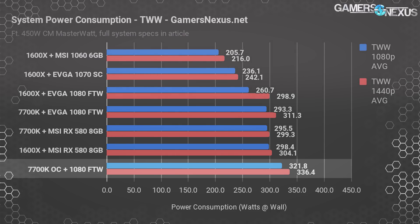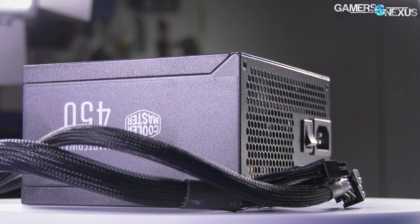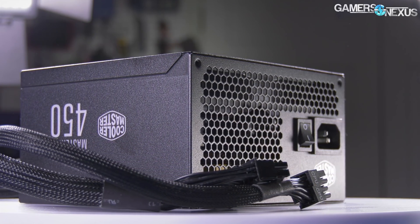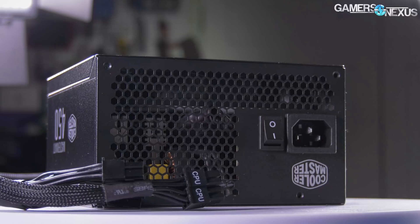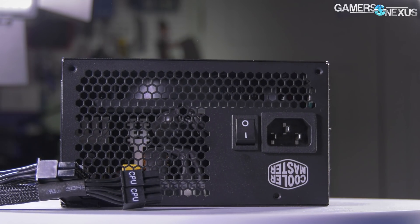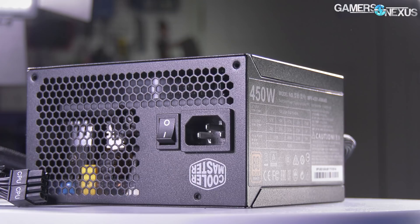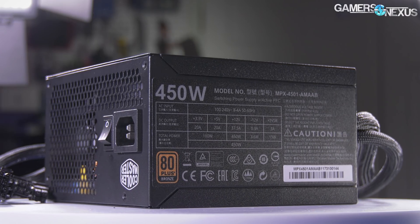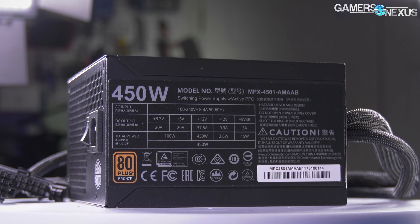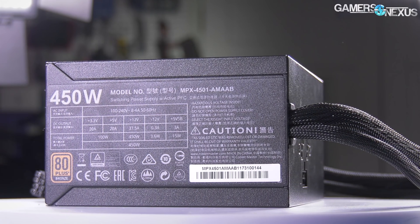We're also losing headroom here for spikier load levels, which peaked at 354 watts for the 1080 and 7700K OC system, and losing room for additional components or GPU overclocking. Realistically, you really shouldn't pair a 450W power supply with a GTX 1080 and an overclocked 7700K anyway, because if you're spending that kind of money on those components, you probably have enough to buy a higher wattage power supply. It's worth getting with those high-end components just to have overhead for GPU overclocking. That said, you can move power supplies from one system to the next as you iterate, and that doesn't mean you couldn't use the lower wattage 450W unit here.